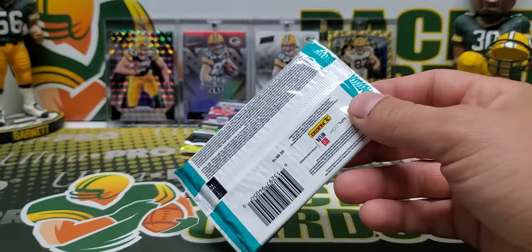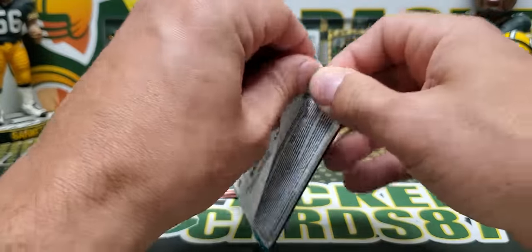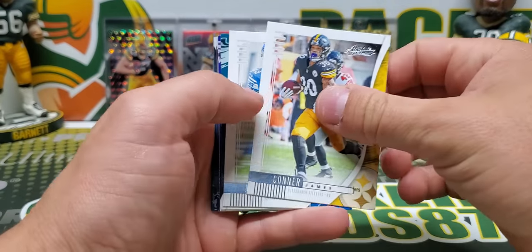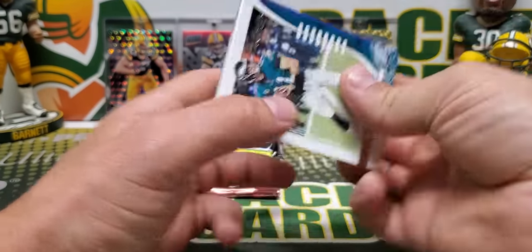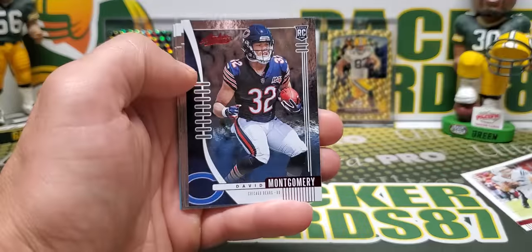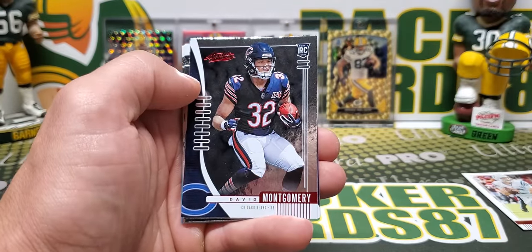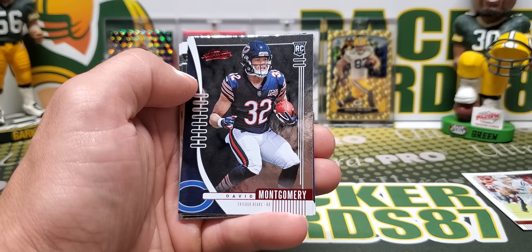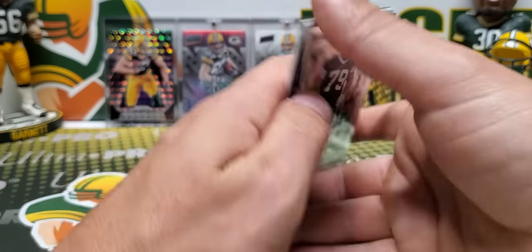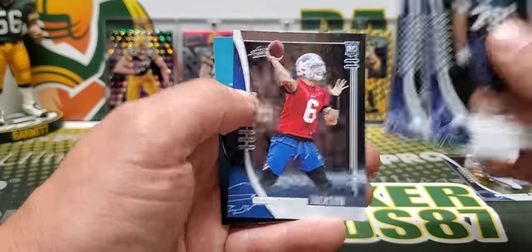2019 Absolute mega box pack. We got Johnson, Carson Wentz, Lamar, Andrew Luck red, and David Montgomery red — there we go, we got a David card! David unfortunately is not with me today, he's up in bed, so he'll get that thing ASAP. We'll be pretty stoked about that. Also Tristan Hill, Miles Sanders rookie, and Tyree Jackson.